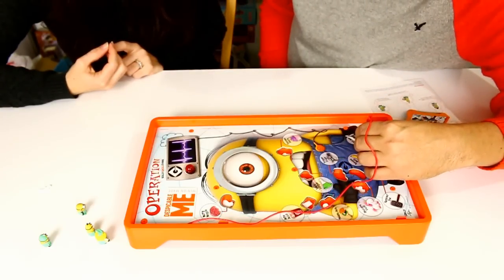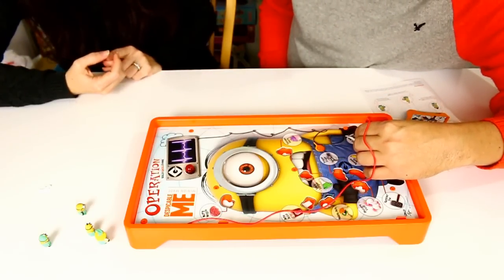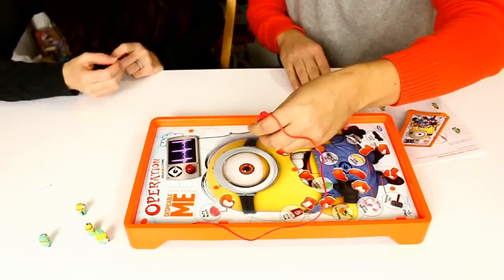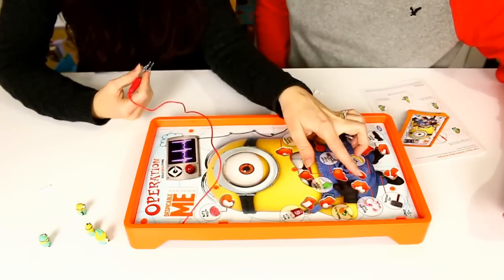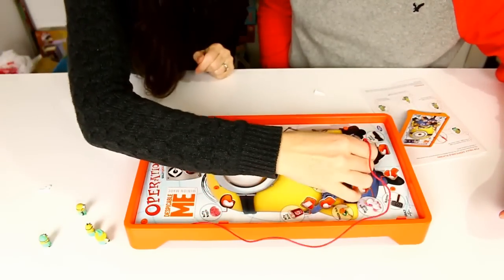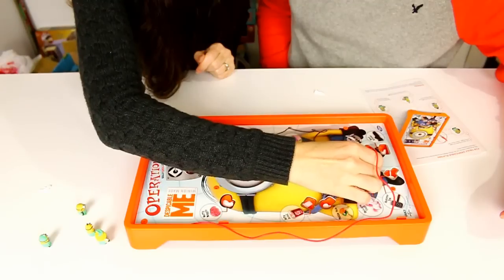Okay, Fart Gun — that should be easy with the handle. Yes, got it! Oh my gosh. But Cupcake Cavity is gonna be so hard to get. And my next one is Unicorn Fluff, which is hard because it's a bigger piece. I'm gonna try to get it by the tail.